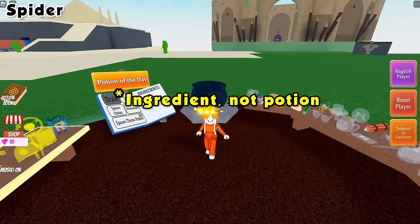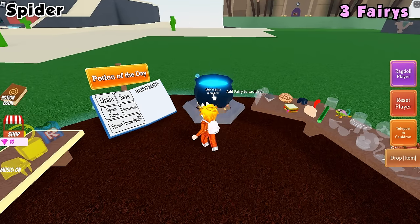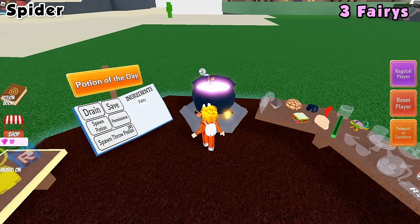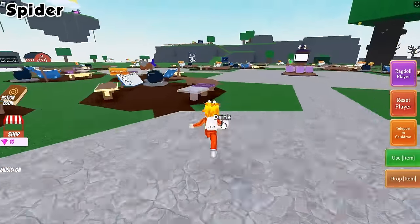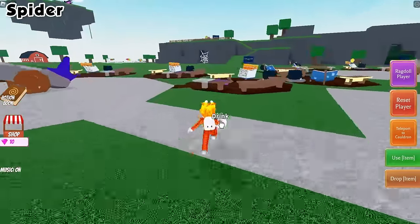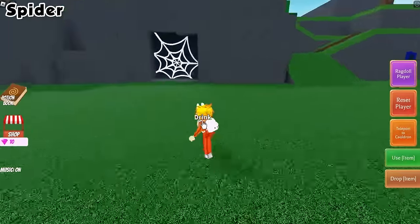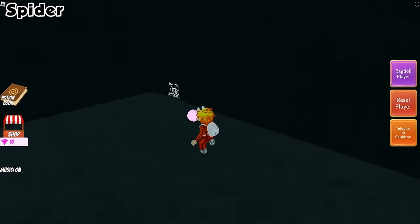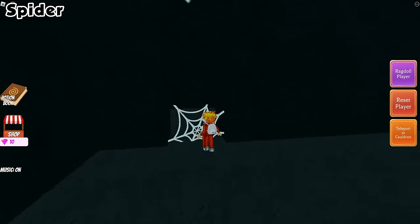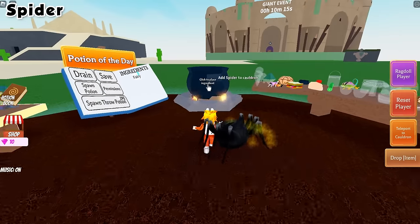To get the spider potion, you're going to need to craft a shrink potion. Take three fairies and make a potion. Go ahead and take this to the spider cave. Once we get to the spider cave, go ahead and drink your tiny potion. Now we can squeeze through the crack and collect the spider. Teleport back to your cauldron and drop it in.